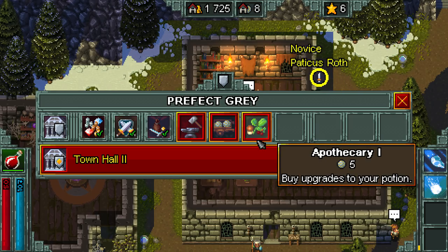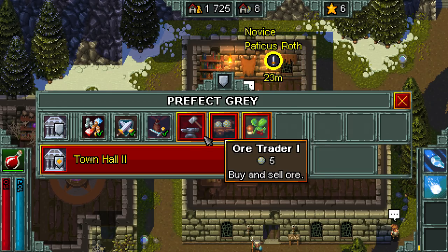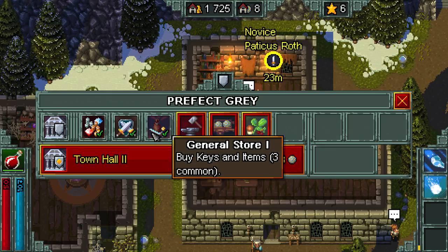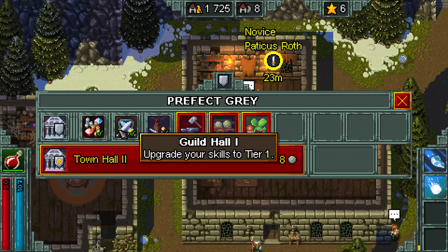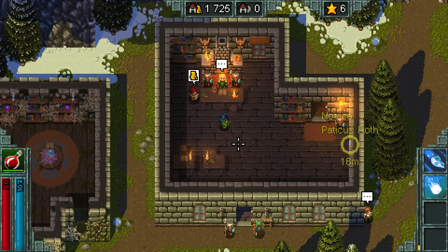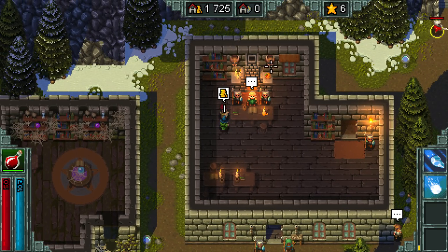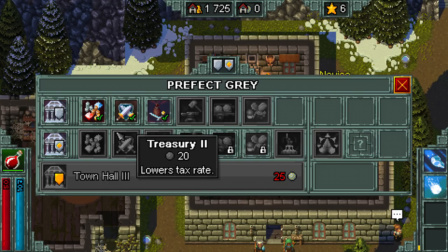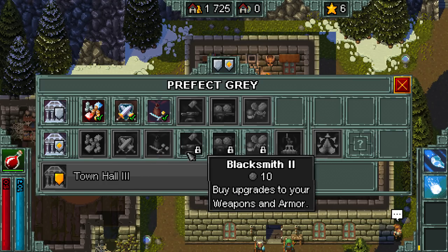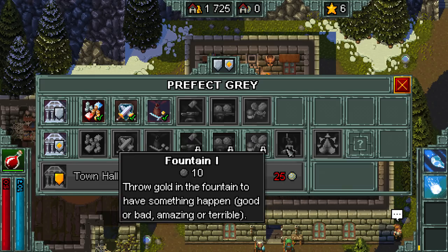How much gold do you have? 'I have 934.' That's less than you should have. Oh well. Upgrade your skills to tier 1 — unlocks tier 2 buildings. I guess we'll do that. And now it's loading again. I just used all of our ore to basically unlock tier 2 buildings. And that means we need more ore to upgrade to other things. I don't think we can actually do anything.